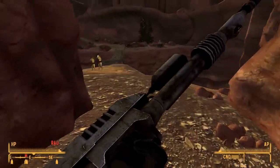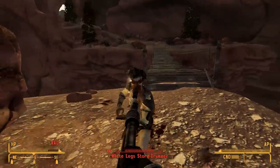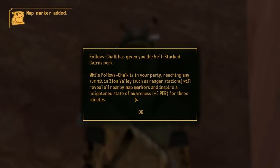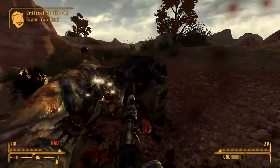That of course leads me to Honest Hearts. This DLC is by far the easiest to complete as it contains lightly armored enemies and simple fetch quests. Because of that, and my intention to narrate Lonesome Road, I've got another story for you — a fable about honesty.